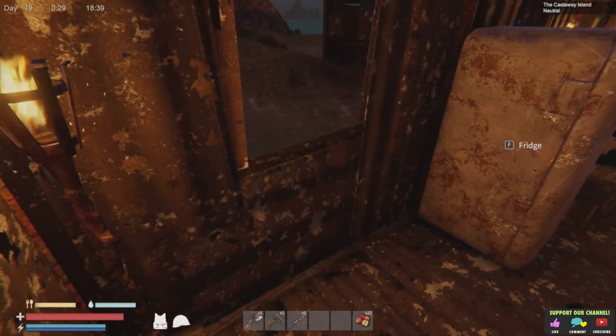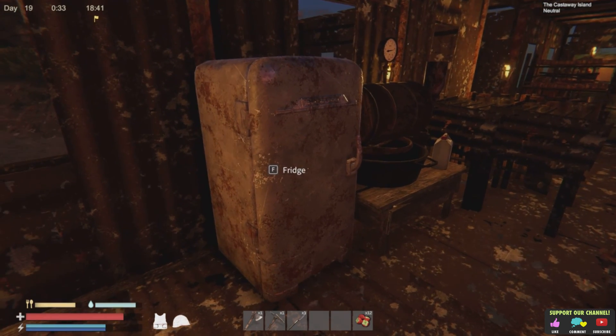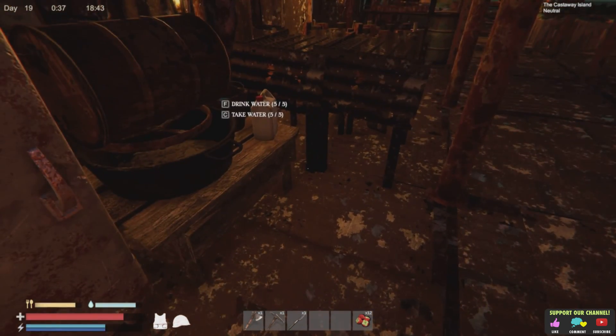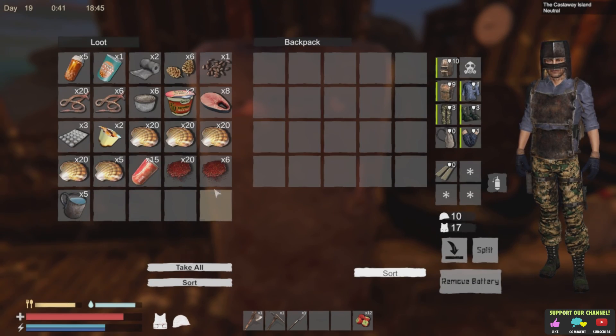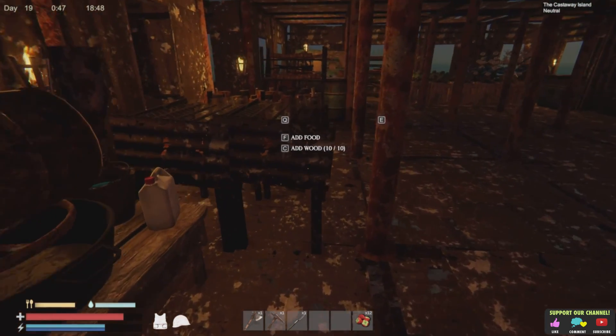So we plodded on, carried on doing our usual wee bits off camera. We've managed to actually make ourselves a fridge, even though we've not got power. But it's actually quite a good bit of storage in it. So there's another wee thing to go with the kitchen sort of area.